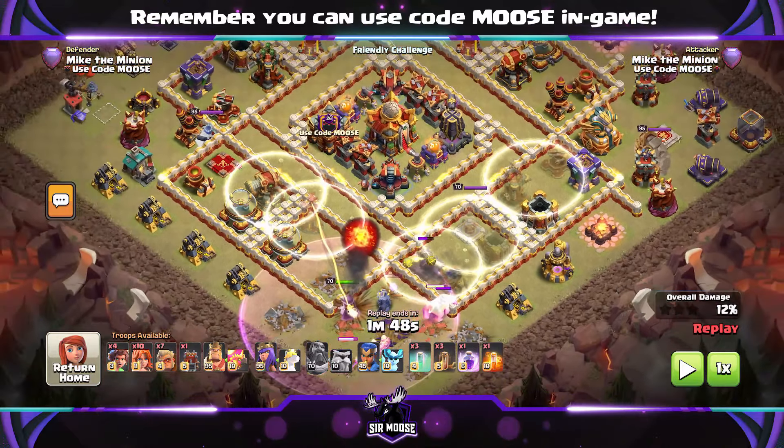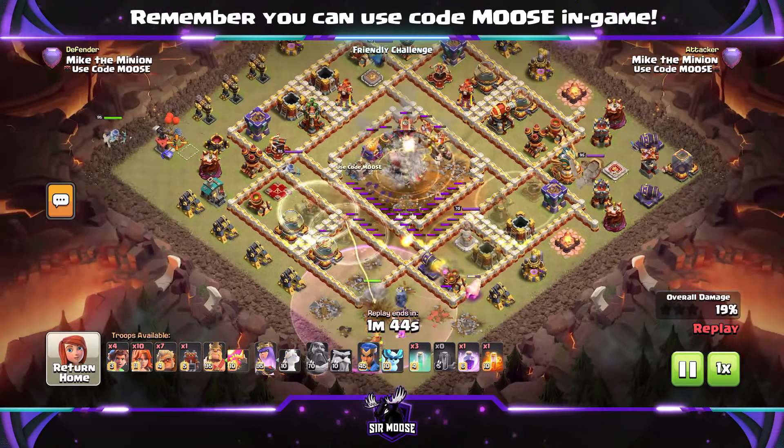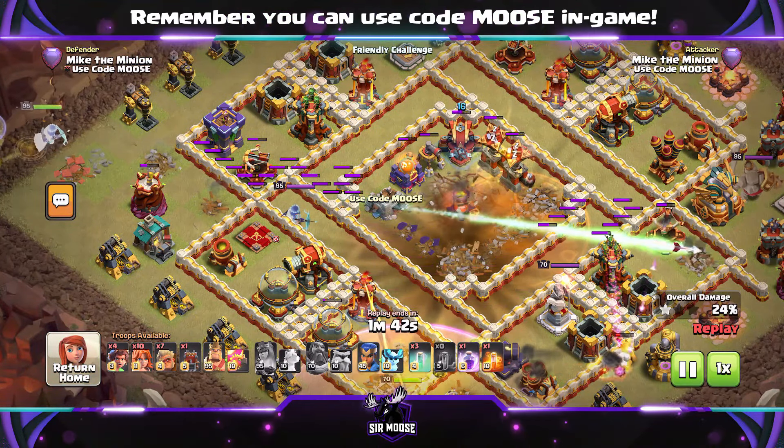Invisibility spells — I've used all my fingers there to put them down quickly. There's the Fireball. Three Earthquake spells. Goodbye defences. And who's that on the left-hand side of the base with the Giant Arrow? Yes, it's the Queen. Line up your Giant Arrow with the Town Hall. And goodbye.